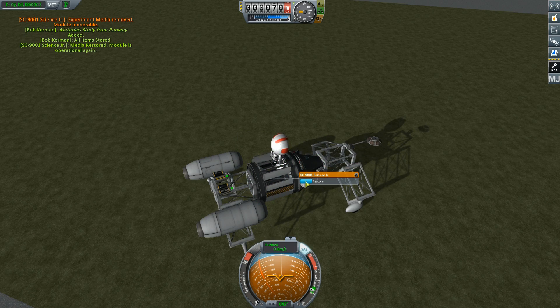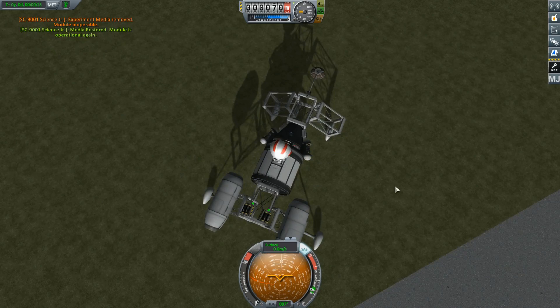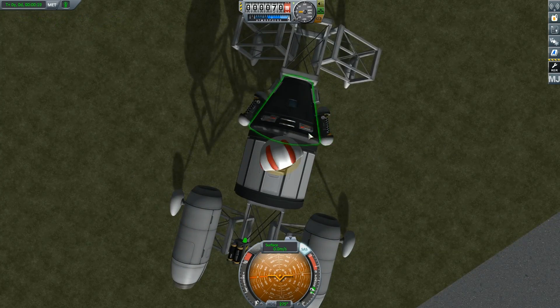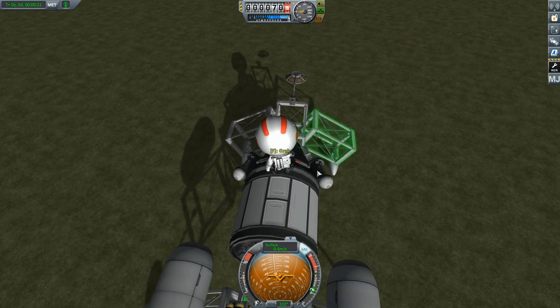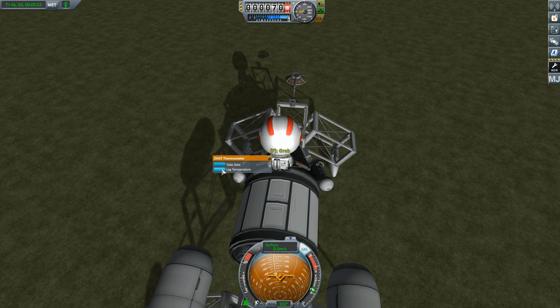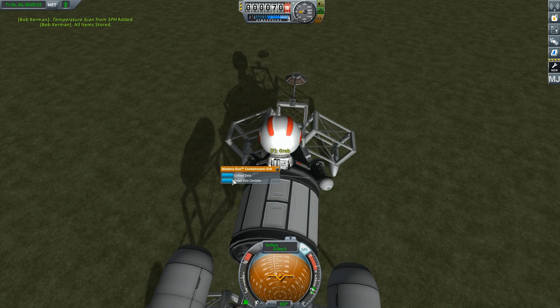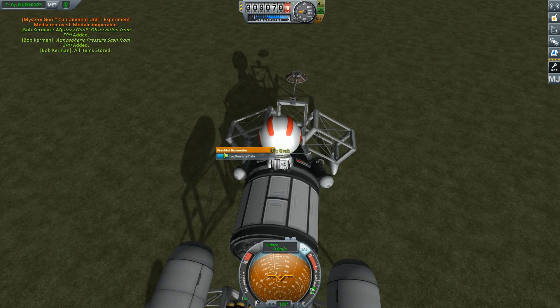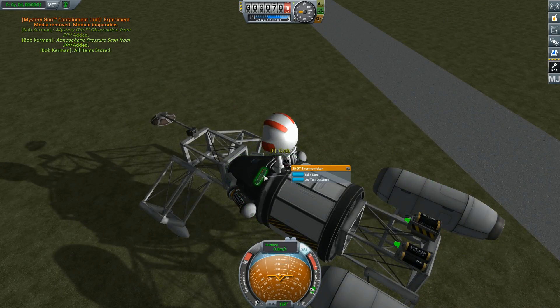The other science experiments will lose value if you transmit them rather than collecting and recovering the vessel. What I did was go to two or three sections, collect all the science, then recover the vessel and start over — just repeat that until you've gotten all the science you can.